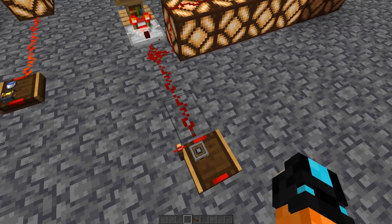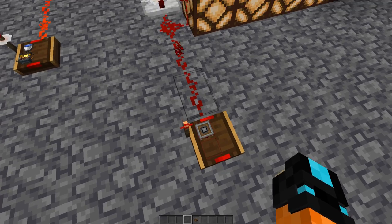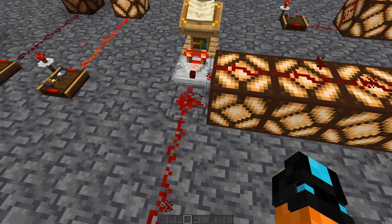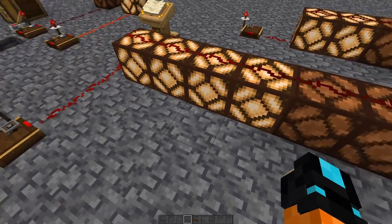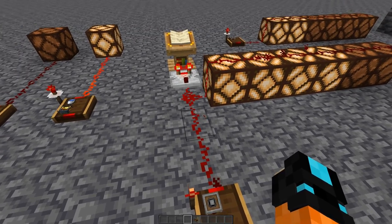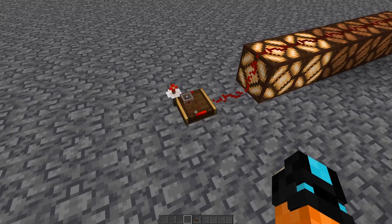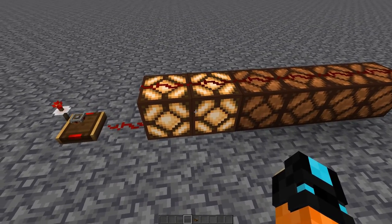A redstone link will send the same signal strength to any of its receivers as it's receiving. Right here we have a lectern giving off a very small signal strength, and you can see it's able to power four lamps before it loses its charge. This redstone link is getting a weaker signal because it's further away from the source, and over here you can see this one's receiving the signal — it's only able to power two lamps because the signal is shorter by the time it reaches this receiver.